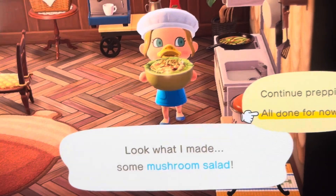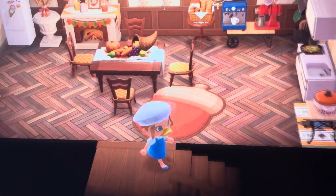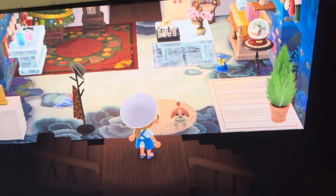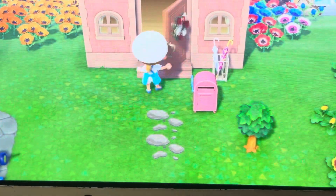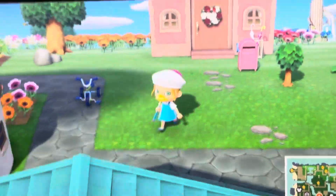Let's go deliver this one. What neighbor should I go to? We've got Wick — that's my little dog. Let's go find a neighbor to deliver this to.